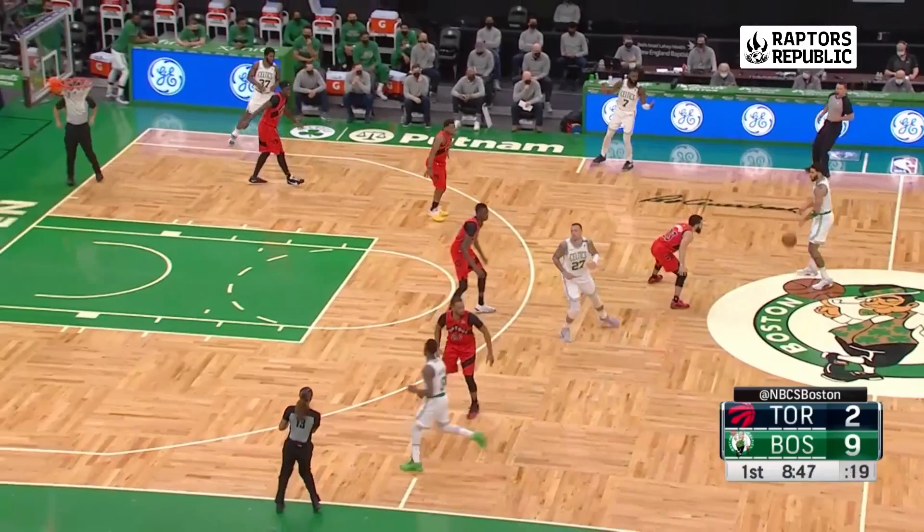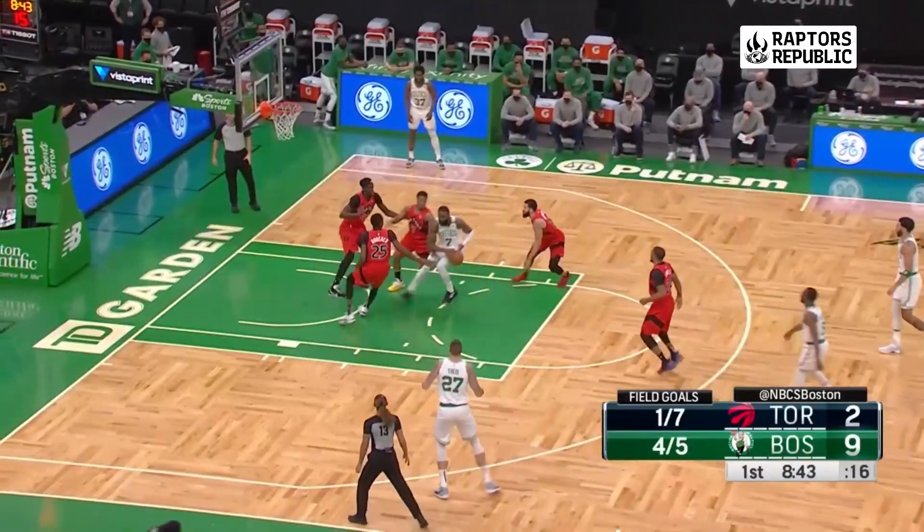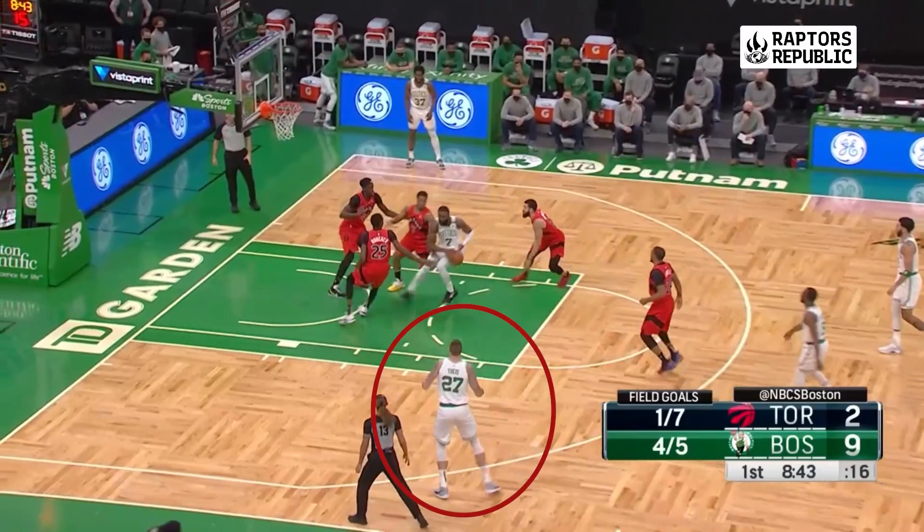On this play, Jason Tatum, who's being guarded by Fred, will pass it to Jalen Brown, who will immediately attack. And as Brown attacks, it's not just Lowry that's defending him — it's Fred, it's Lowry, it's Chris Boucher, and Pascal Siakam all collapse on him, which leaves Tice open and also a man in the other corner.